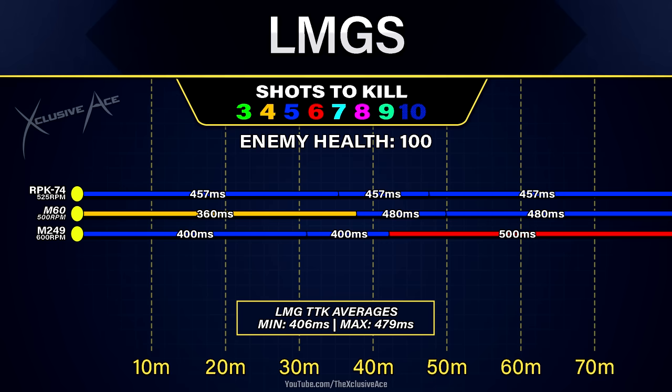As you can see here, the RPK-74 is going to be a guaranteed five shot kill to the body at any range. However, it does have the slowest time to kill in the LMG category at 457 milliseconds. Then with the M60, we get a four shot kill potential up to 38 meters for the fastest time to kill potential in the LMG category at 360 milliseconds, but after that it will drop off to a five shot kill.